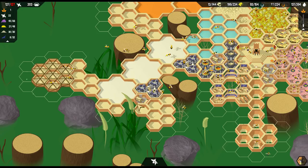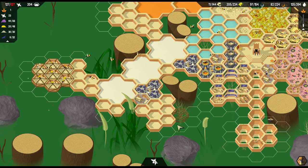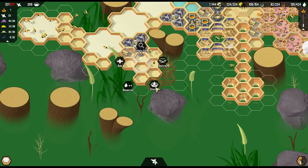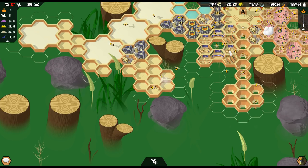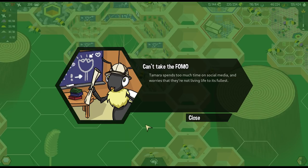Can I build there? Yes, perfect. So this can all be jelly. More wax. Tamara spends too much time on social media and worries we're not living life to its fullest. I gotcha. I need more honey now - but we can actually adjust that. I want to keep at least 30 honey around at all times, and keep that wax in here, just keep a bunch of wax.